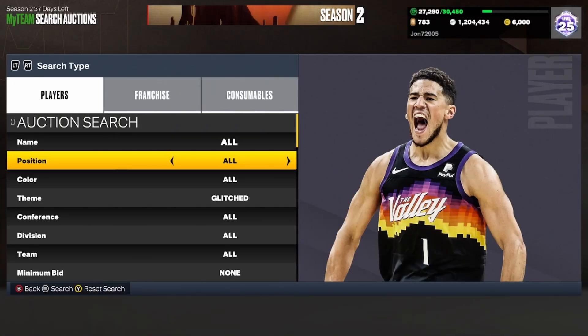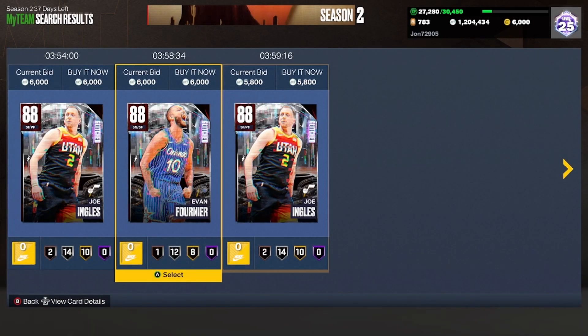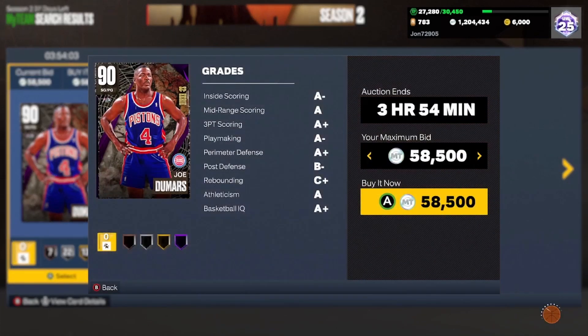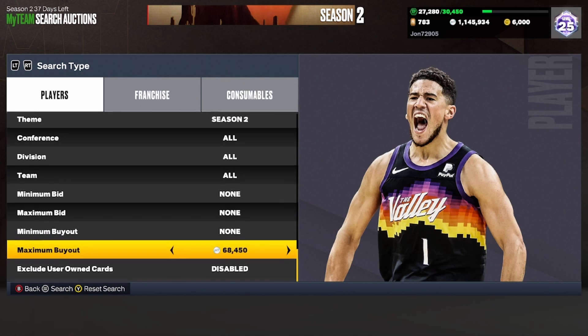The first filter we're going to go over is the Glitch filter. Set your theme to Glitch, find the cheapest one — which at the moment on Xbox is going for about 6,000. Bring your maximum buyout down to about 5,000 and just keep refreshing. We already got a snipe on this filter — that's a dub.